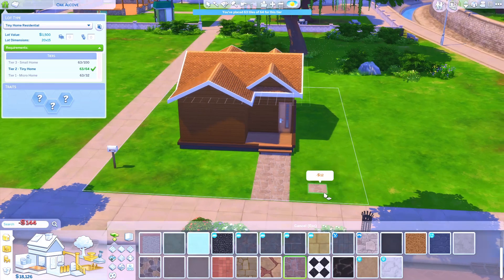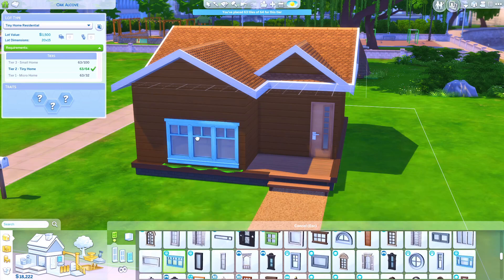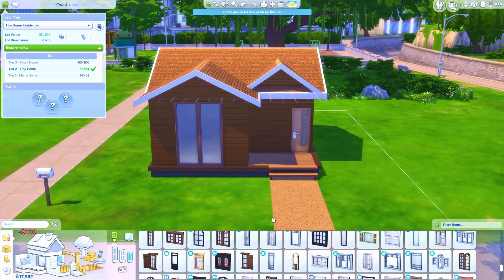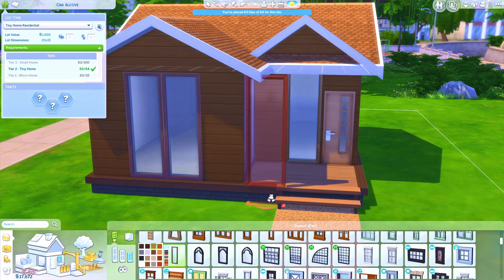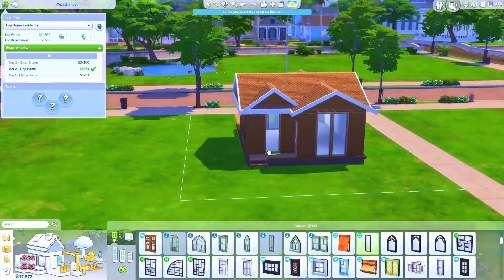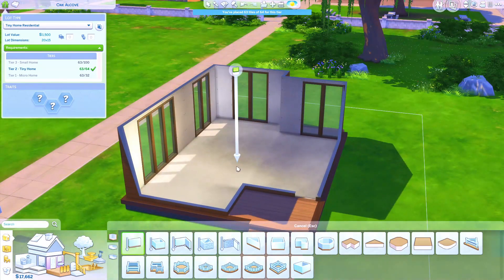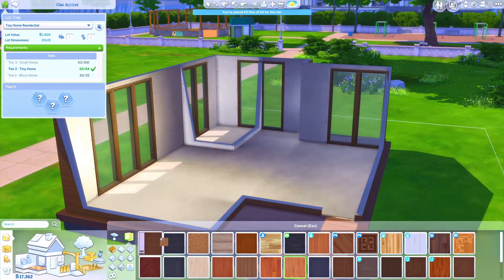The micro home — tier one, the smallest — actually gives you the most benefits. You get 'Lighten the Load' again, and then 'Let's All Get Along,' which makes all relationship gains doubled. That makes sense because you're so close to one another — if three sims live in a micro home they have very little privacy. Then there's 'Let It Grow' — plants grow twice as fast as normal, which is convenient because with tiny homes you'll have a lot of stuff in your yard, maybe even your dining table outside. And you also get 'Feeling Fine All the Time,' 'Got the Touch,' and 'Cozy Comforts' again. So that is what you get for all three tiers.